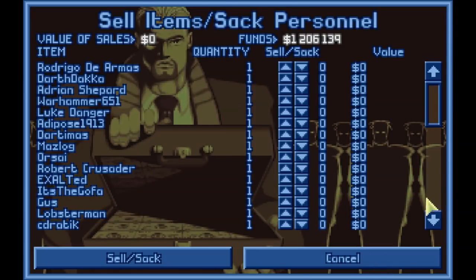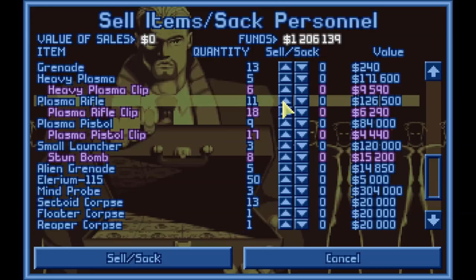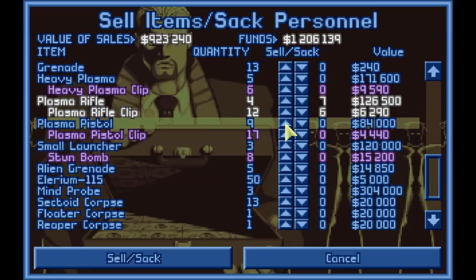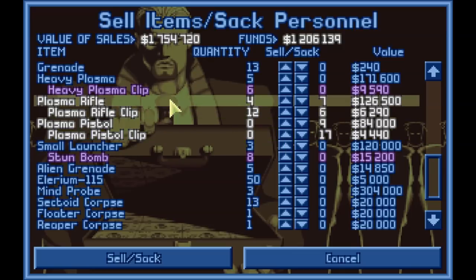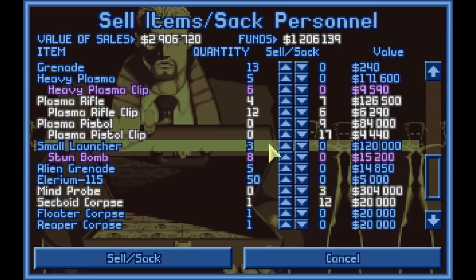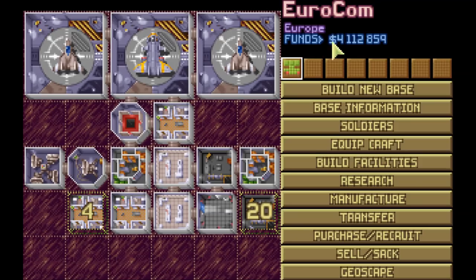Let's go back and sell some more stuff. Plasma Rifles — a lot of Plasma Rifles, actually. I'll keep like four Plasma Rifles and 12 clips for now. The Plasma Pistols we're just going to sell off in their entirety. This is what missions do for you. If you get a whole bunch of aliens and kill them all, the income is astronomical, far greater than the income you get from the council. I want more Heavy Plasmas — they'll start showing up in greater numbers later on.